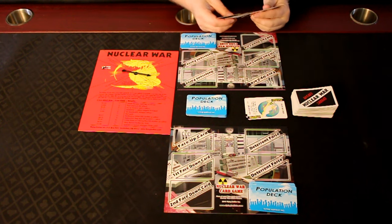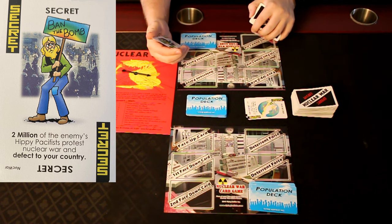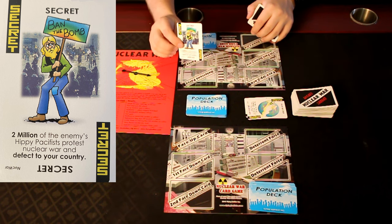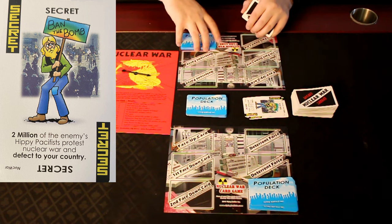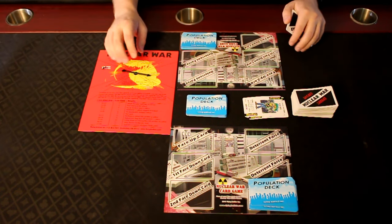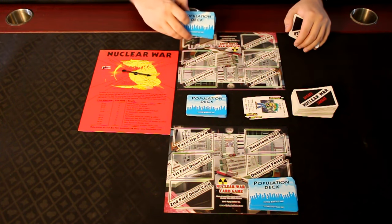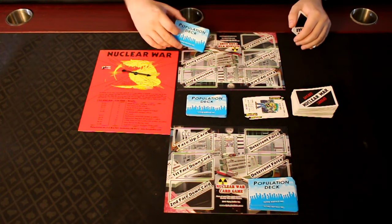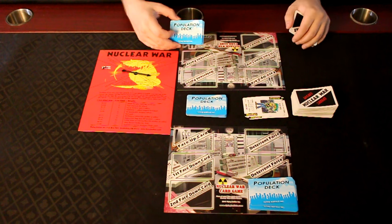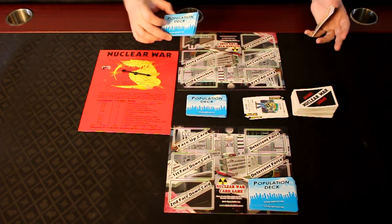Pretty dramatic of course. And like this one — Secret: Ban the Bomb — '2 million of the enemy's hippie pacifists protest nuclear war and defect to your country.' That means you effectively steal 2 million of their population, so you take it from their deck and add it to yours. The game continues until all but one player has population remaining — the last country with population is the winner of Nuclear War. However, there might be a time where everybody loses — I'll explain that in a minute.